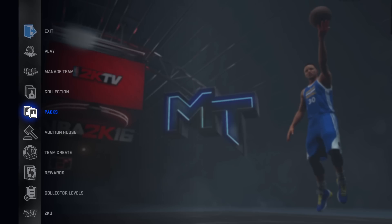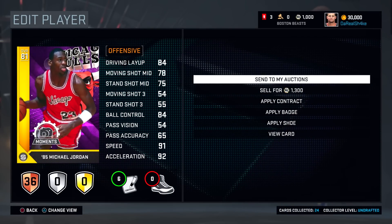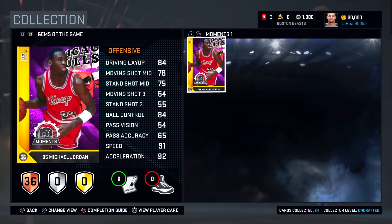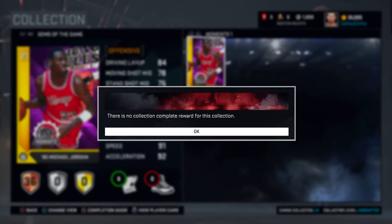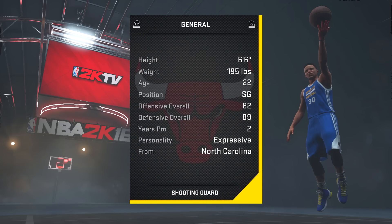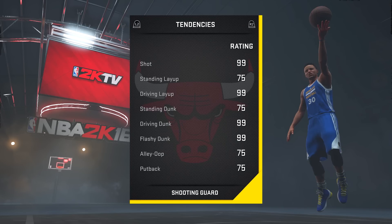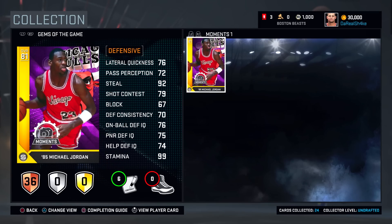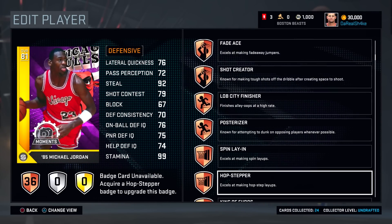Let's look at that Jordan card — I need to check out the stats on him. I do have 30,000 VC from the pre-order Jordan edition on PS4. Stats look pretty good, lateral quickness looks nice. I like how you can view this card, flip it over, and see all the stats. Driving layup at 85, not too bad. Driving dunk and flashy dunk — those are what I like to see — 99 for both of those.